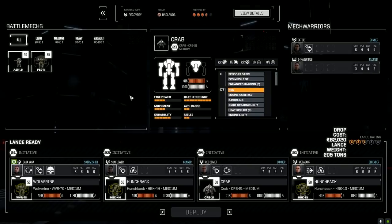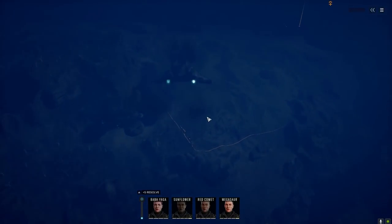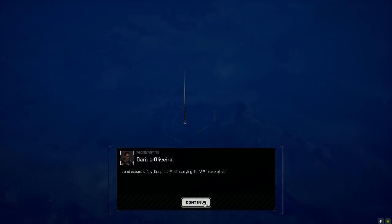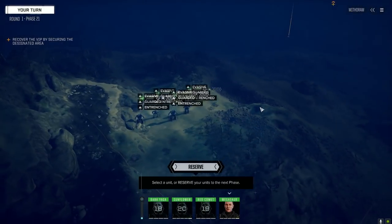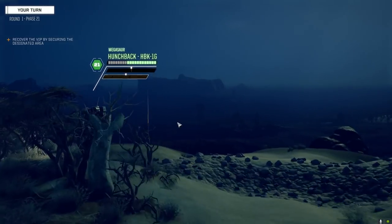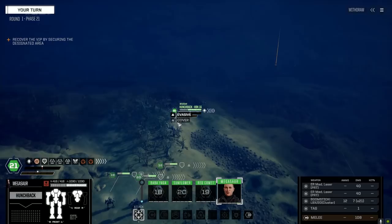Got a little bit more weight so let's take this on and deploy. Command interface initiated — here we go. The VIP's up there, we've got to make our way up the hill. It's pretty straightforward unless these guys are really heavy — we're just going to kill everybody first and then rescue our person.